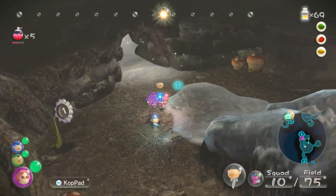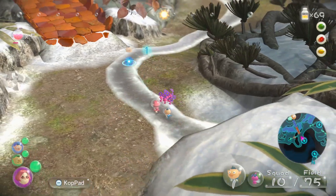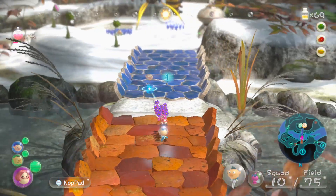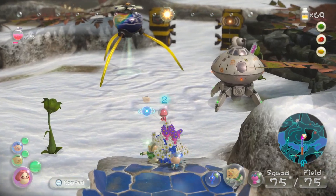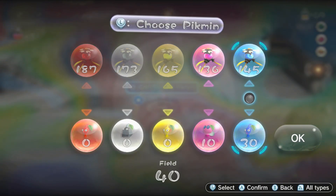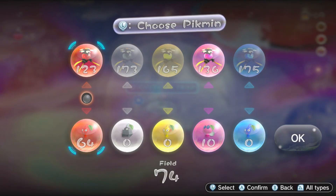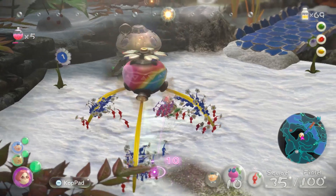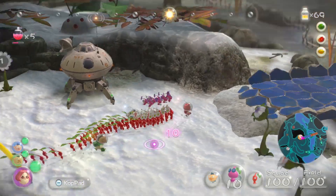I don't have anything else to do — let's see if we can maybe fight Bulbear. Like I said, I'd like to fill out the bestiary. Blue Pikmin — I'm gonna say probably a no-go. You guys go away. Then we just need 10 flying to deal with the wall, and then everyone else — let's go, just have some fun.